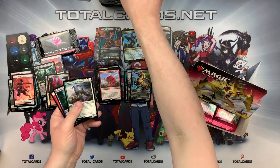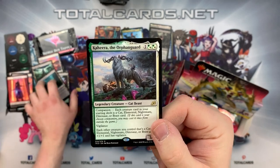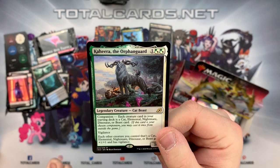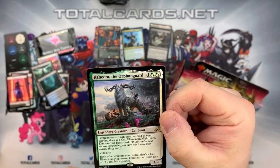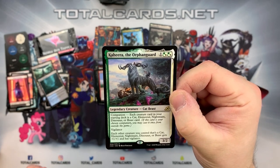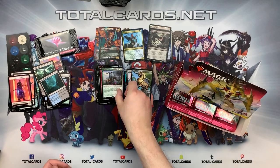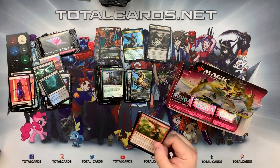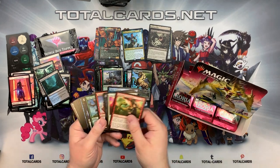We have our next companion - Kahira, the Orphan Guard! I love it - again, the art is brilliant, such imagination behind it. Companion: each creature card in your starting deck is a Cat, Elemental, Nightmare, Dinosaur, or Beast. So you have to have those particular creature types in your deck. It has Vigilance. Each other creature you control that's a Cat, Elemental, Nightmare, Dinosaur, or Beast gets +1/+1 and Vigilance. A pretty nice Lord-type effect for those creature types. You could potentially use this in Commander - restrictions sometimes breed creativity, as they say.